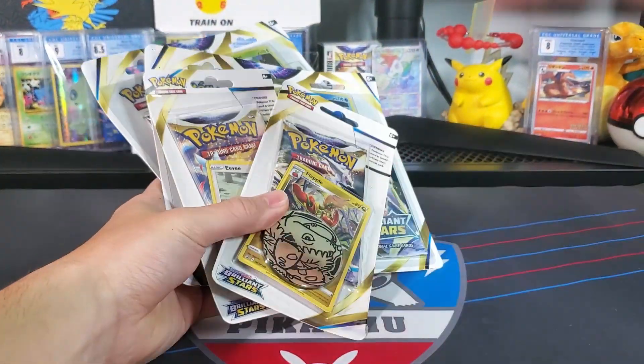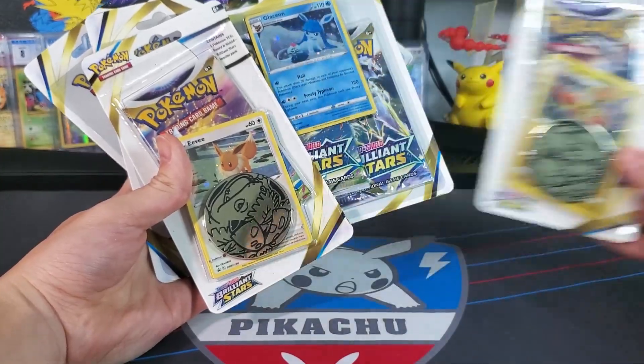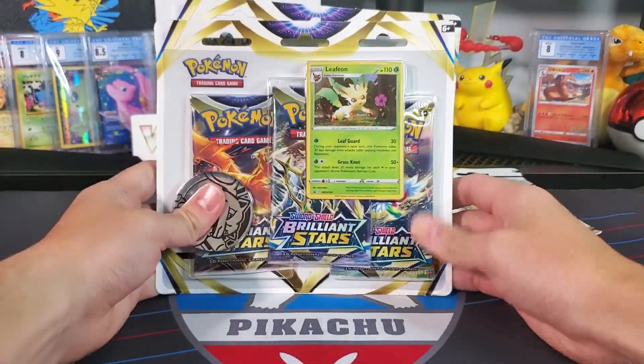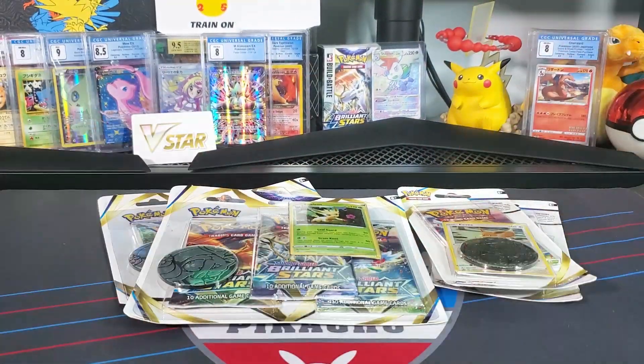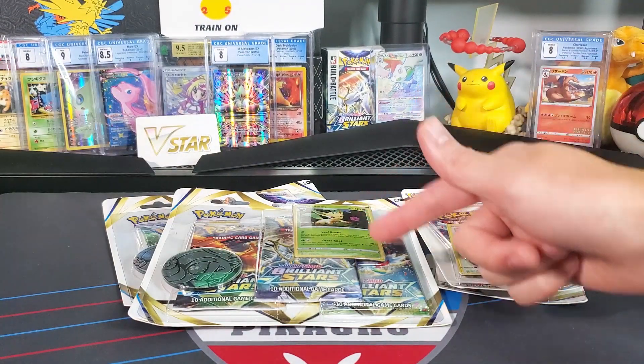What's up guys, this is Poke Reel. Brilliant Stars has officially released as of February 25th and we have all of the blister packs that come with the promos here to open today. We have booster boxes and ETBs on the way, so stay tuned for that, but let's get these open, check out these promos, and see if we can reel in some pulls.